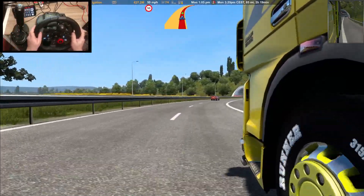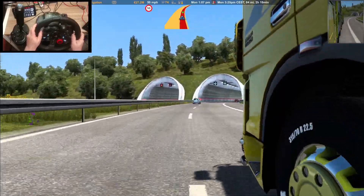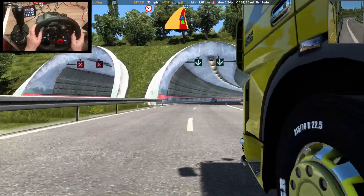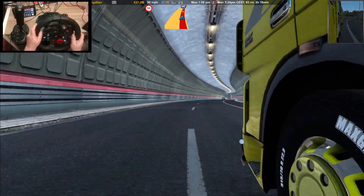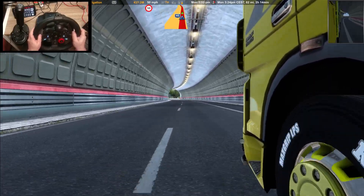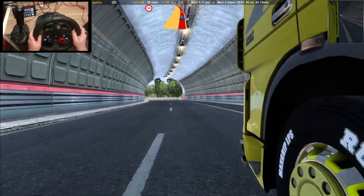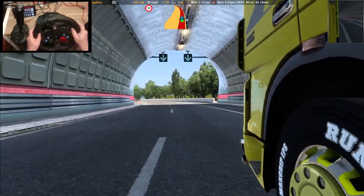That view gives you a good idea of how the cabin suspension works. If you look at it, you can see it bouncing up and down there. People say the physics on this is crap — that's pretty good if you ask me.